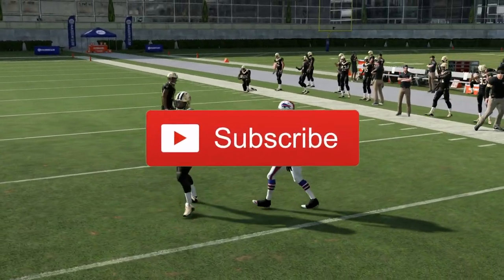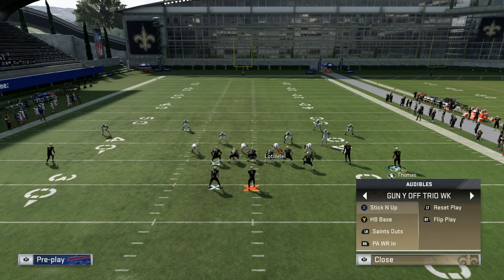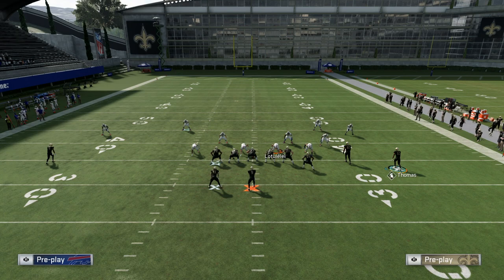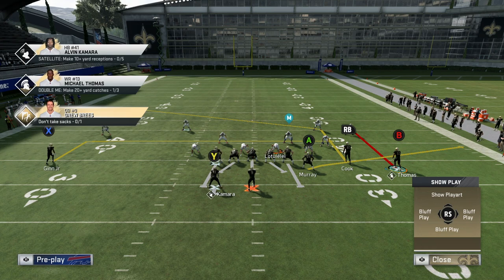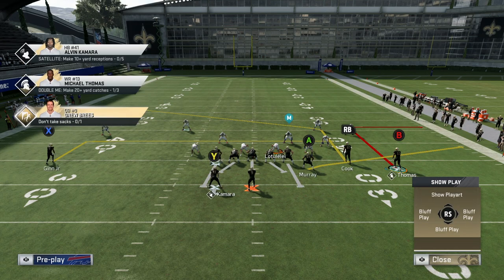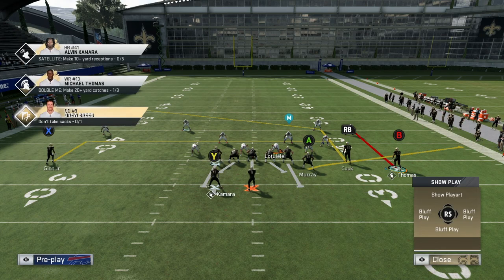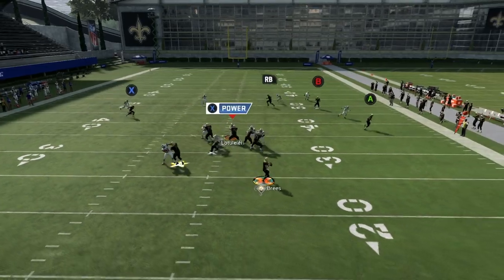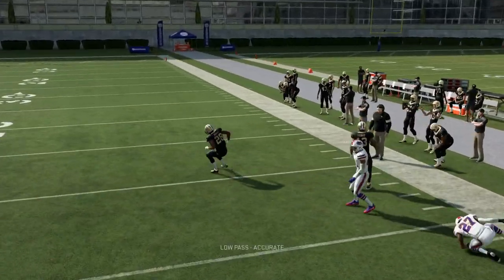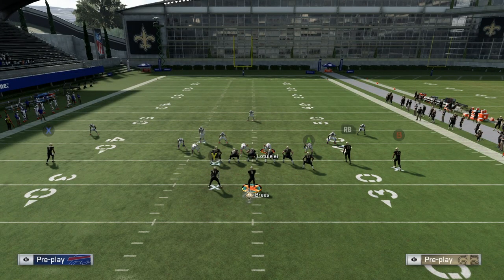I don't like the deep out route on B because against Cover 2, the cloud flat does a great job of baiting between the deep out and the flat route. The curl route does a better job against Cover 2 of getting open. Here against man coverage: low-ball that B route — you can low-ball to any side or just low-ball with the left stick down for a guaranteed catch.